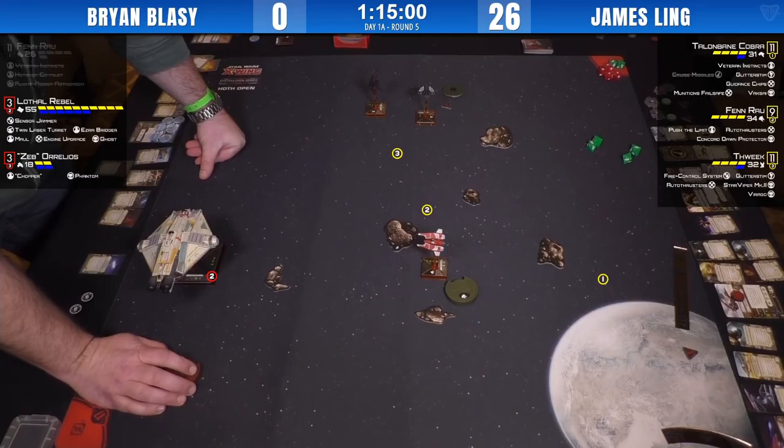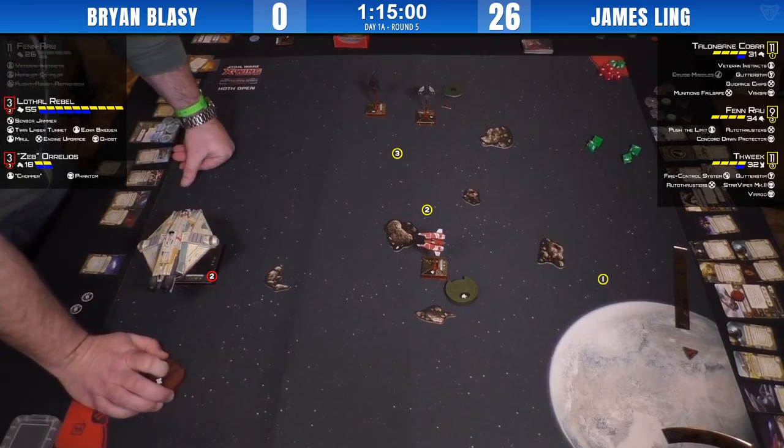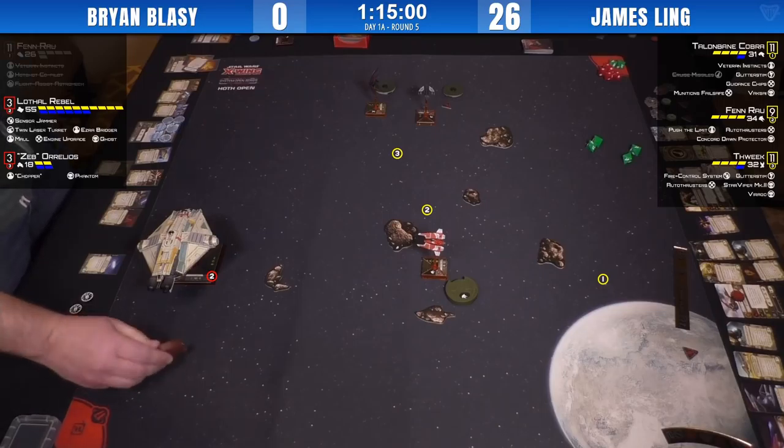James is amazing at this big-picture strategic maneuvering. He's really started to pull the Ghost into the position he wants — he's got all three ships outside range three, not being hit by TLTs, but beautifully positioned for next turn to really get in and hammer the Ghost. But look at the lovely wide net that's been cast: Fenn can two-straight, Talon Bane can two-bank, Thweek one-bank — three range-three shots coming in. Not looking great for the Ghost player.